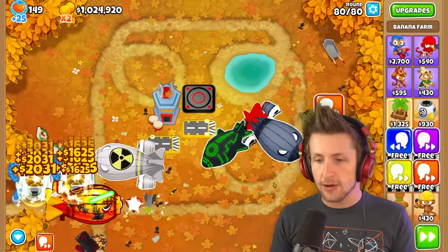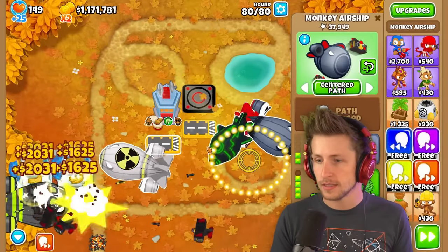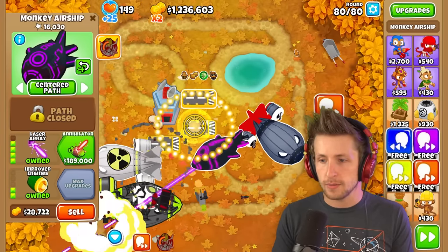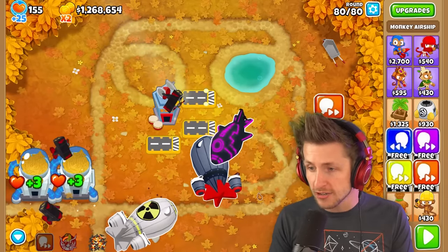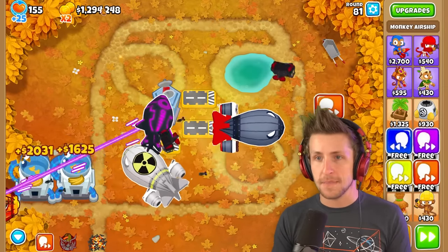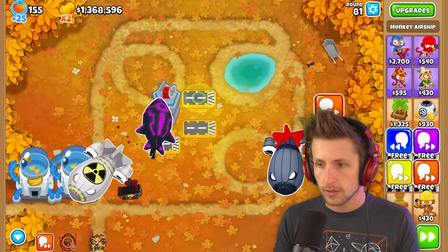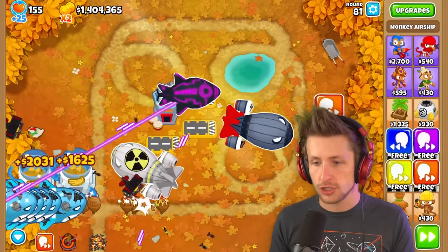Right now it does seem to be a little bit overwhelming. I'm going to upgrade this to the laser array — a new powerful beam. Oh my gosh, so it just fires a constant purple beam out of it? We already have the million dollars we need. Wait, we even have a ray of doom ability — it just gives him increased attack speed which allows him to just destroy everything. So he's targeting the strongest balloons constantly.